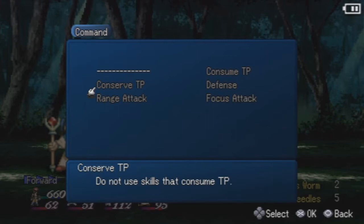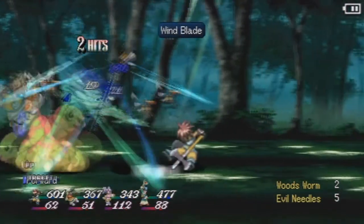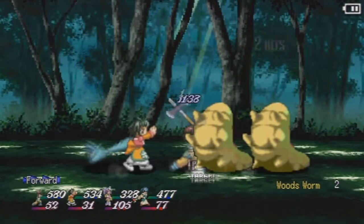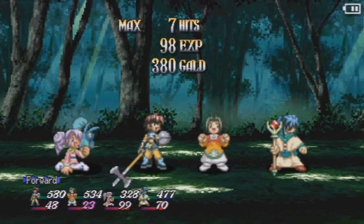This is Command. Conserve TP — yeah, it's pretty self-explanatory. This tells you what your party members should do in battle. Conserve TP if you don't want them to use their skills. Focus Attack — they will attack the same target as you. Range Attack — they will only attack the enemies close to them. And so on. We will get more commands later though. Those bees are so annoying. They're so small, they fly everywhere, you can't hit them, and they'll just poison you and fly away so you can't hit them back.